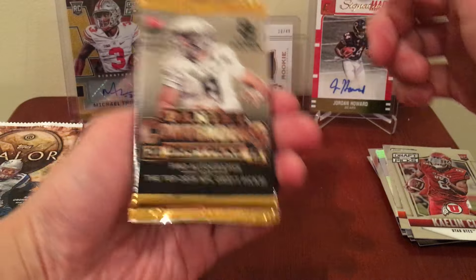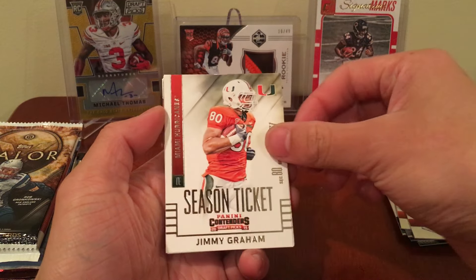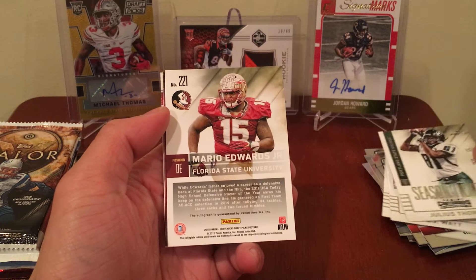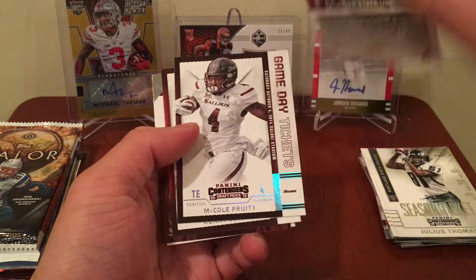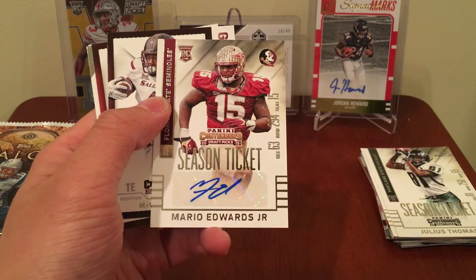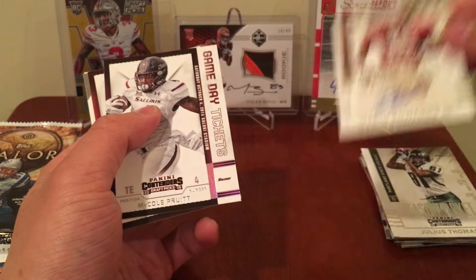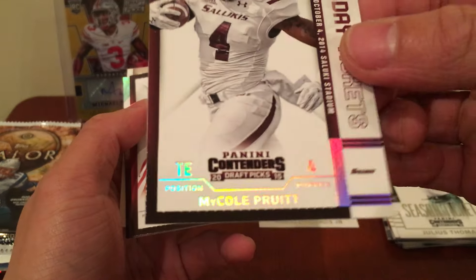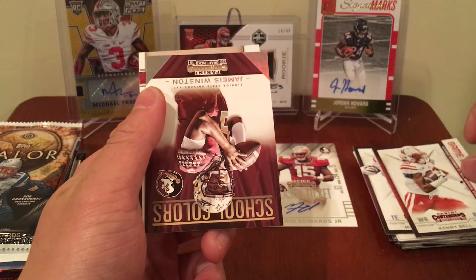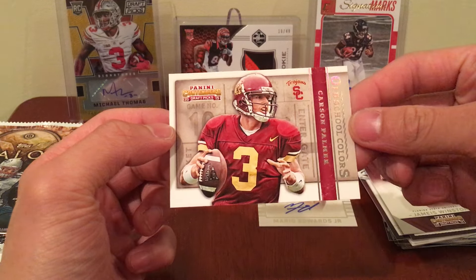Next pack is 2015 Contenders Draft Picks. We got Jimmy Graham, JJ Watt, Julius Thomas, Mario Edwards Jr. — oh sweet, we got an auto! Mario Edwards Jr., he's a Raider. That's a sweet card although he's kind of been underperforming and injured I believe. Still nice to get an auto, so there's a hit. Also got Kenny Bell, Jameis Winston, Old School Colors of Carson Palmer.